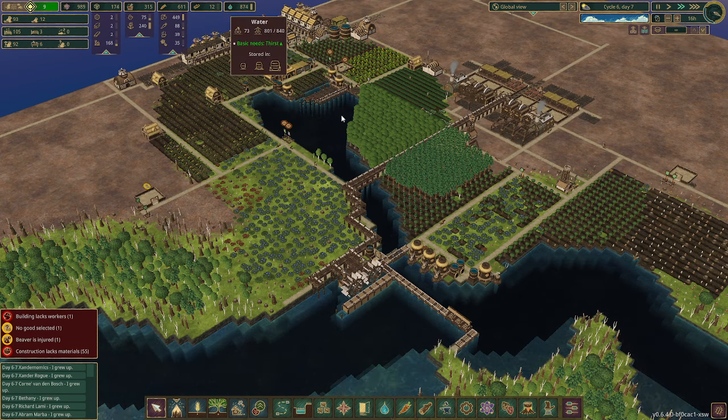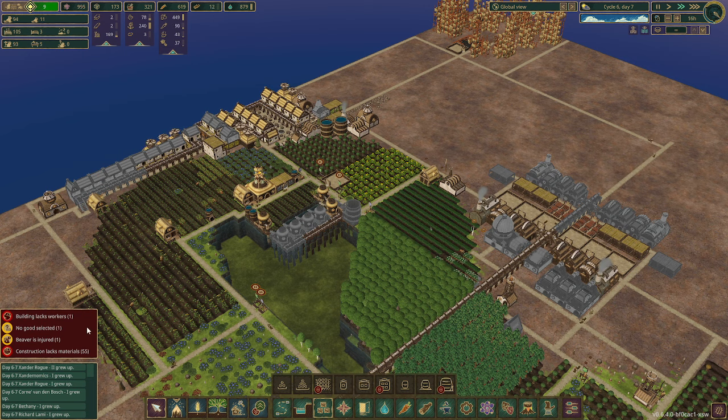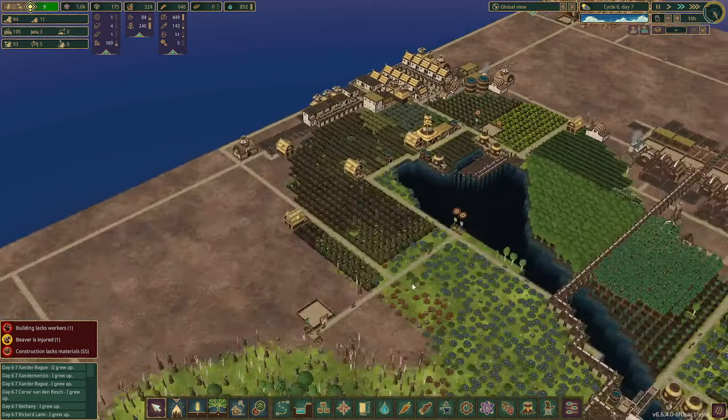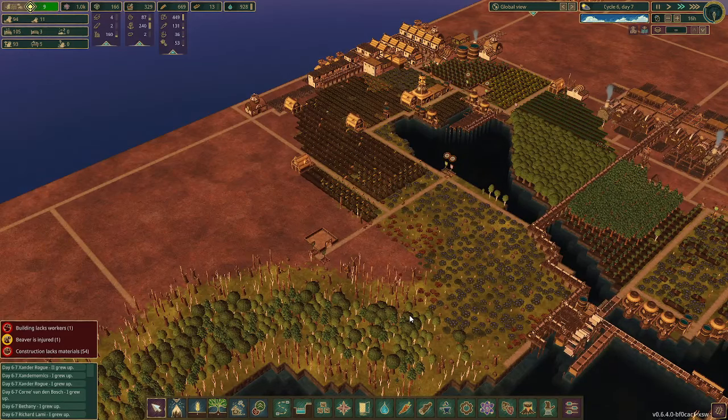Water is okay. Almost time to build one of these. No goods selected — oh, this is for wood. An injured beaver. Oh my word, unreal. Actually, down to only needing five beavers for jobs, so that's pretty good. It's nice having so many haulers because we don't even have to use that log storage — the haulers just come so quickly and pick up everything and go.